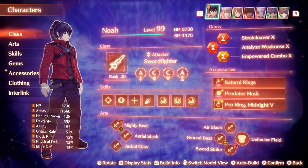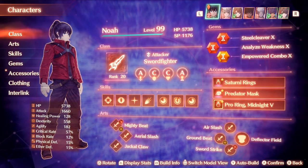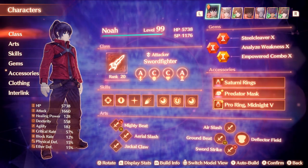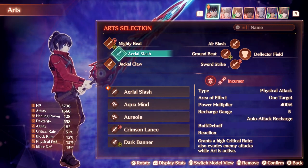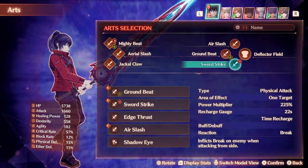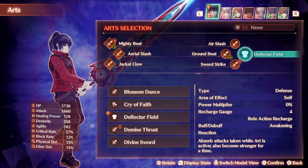Next up is the Smash Sword Fighter evasion tank. This build uses Aerial Slash and Jackalclaw infinite cancels into each other for infinite evasion to take all the aggro and dodge all moves. But at the same time, you have the Aerial Slash Mighty Beat fusion to get off very high damage smashes simultaneously. The arts include Aerial Slash and Jackalclaw, plus the Mighty Beat Aerial Slash fusion, which is one of the strongest smash damage fusions in the game. Ground Beat and Sword Strikes are included just for their animations and fast recharges. Deflector Field talent art likely won't be relevant but provides extra damage and recharge if the talent art gets charged up.